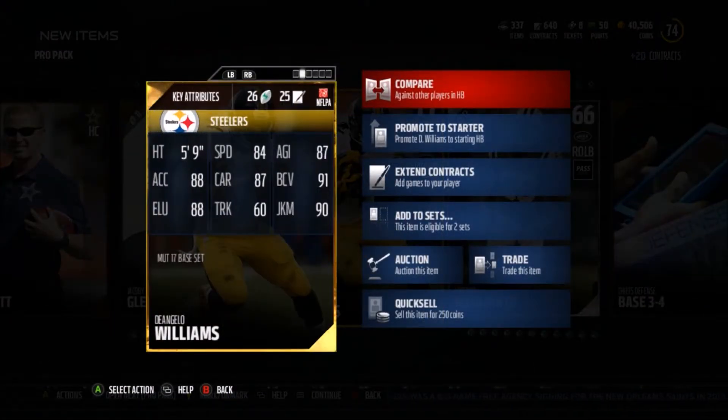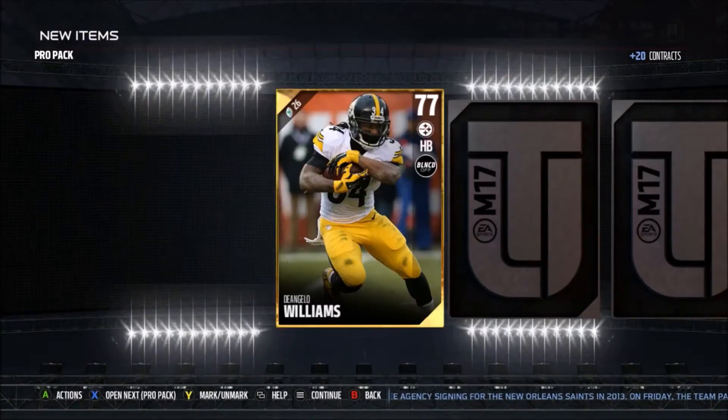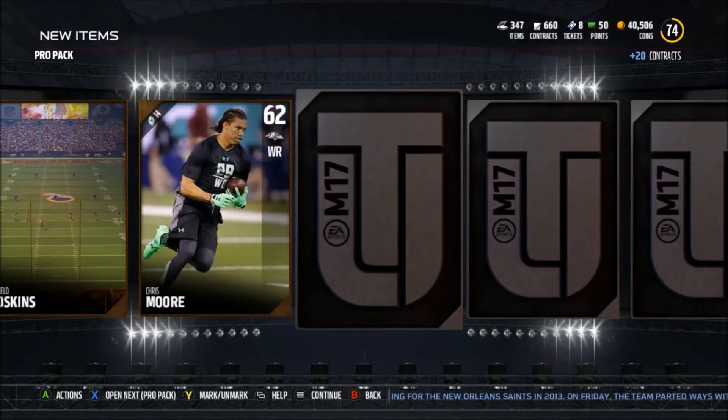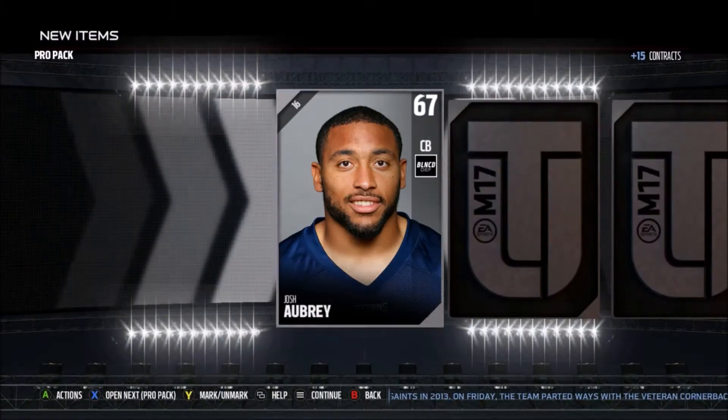Unfortunately I'm not going to have time to use these players. We get D'Angelo Williams — very nice card, 84 speed, very nice stats. I'm currently running Charles Sims as my starter though, so I just like the speed. We get another D'Angelo Williams and then Jeremy Langford. Still just need one elite — I don't care what elite it is.